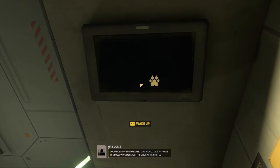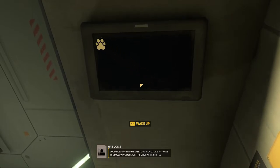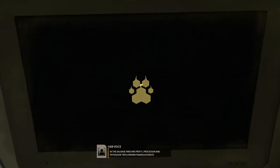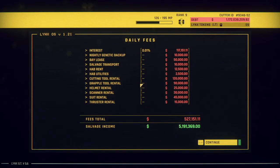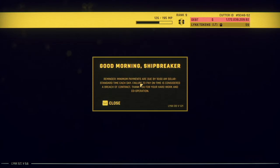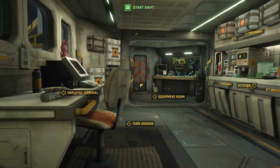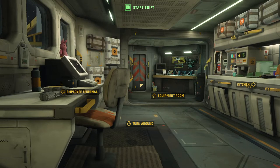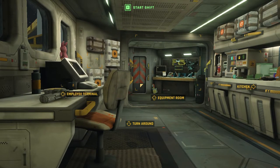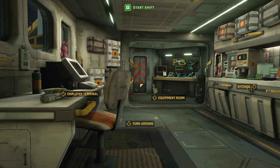Good morning Shipbreaker. LYNX would like to share the following message: the only P's permitted in the salvage yard are profit, processor, and potassium trifluoromethane sulfonate. Not too shabby - new sticker! All right, so I think that took care of the missing transmission from the previous episode - I'll put a little note in there so you'll see it in the next one. I'm going to end it here - if you've got any tips or tricks for me I'd love to hear them. Otherwise, thanks for watching!